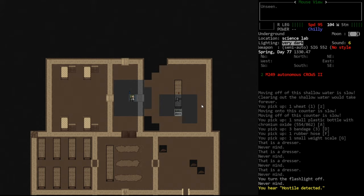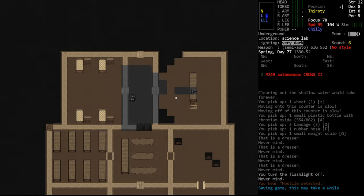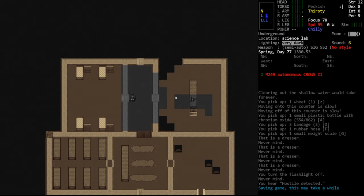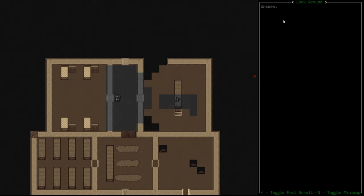Interestingly, even in a very dark tile he could see us — we were six or seven tiles away listed as very dark, but he still detected us. This looks like the bug where turrets see you in very dark tiles hasn't been fixed. Stepping back resolved it. Definitely be careful about that. Either way, we're going to go ahead and murder this turret.